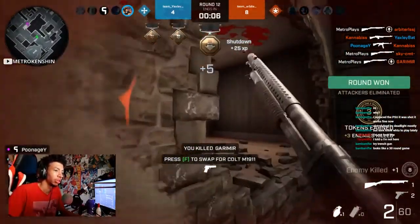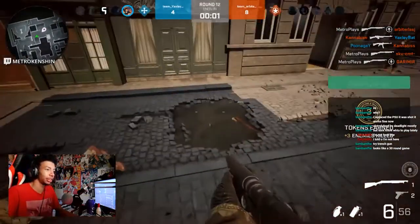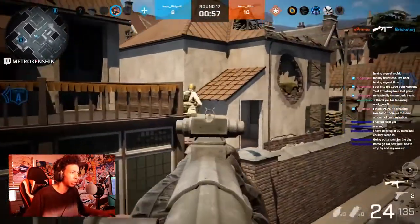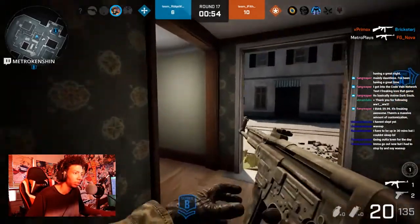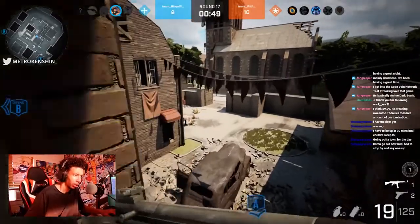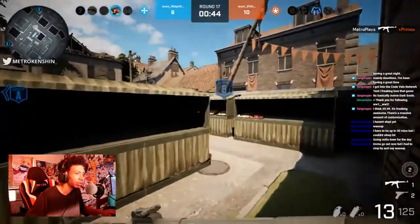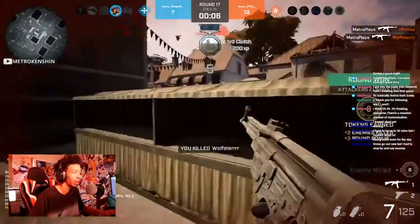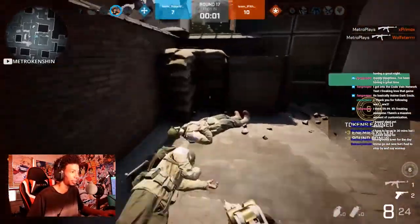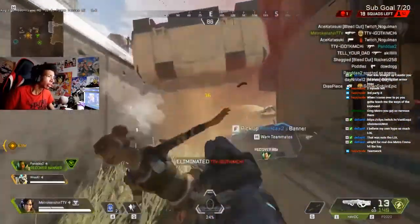The next quick thing is keeping your crosshair at head level — or at least in the middle — so you can swipe up to their heads. A lot of people will tell you that. It's something I've picked up over time just from playing video games to where it's just part of who you are as a gamer. I don't really think about it anymore — it's just in my arm now, automatically in my head to do that.